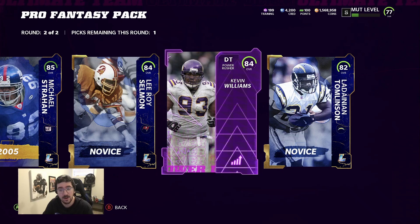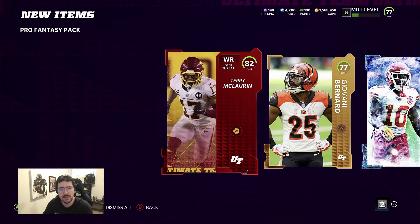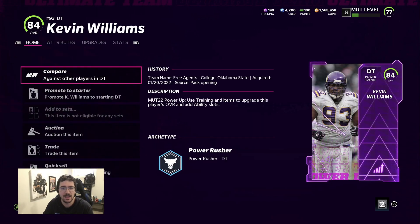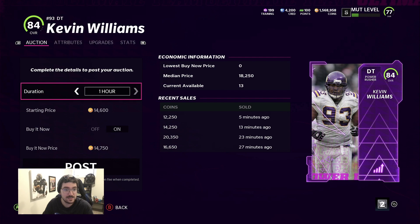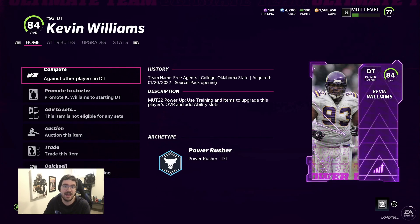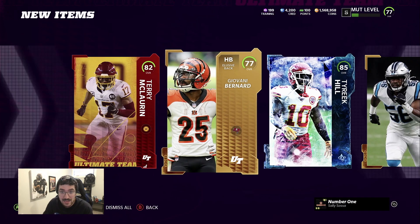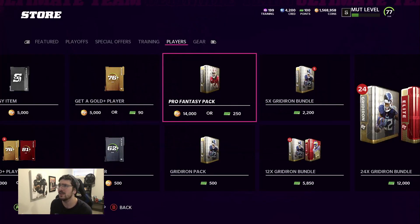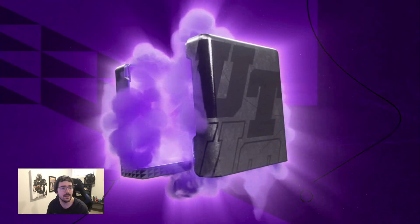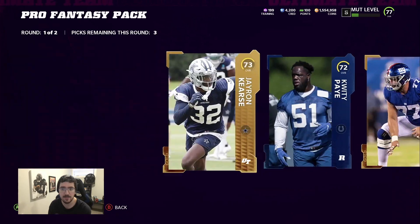Kyle Williams power up - wait, Kevin Williams, does he go for something? I'm gonna just toss this thing up. If it sells, we'll just add another pack into the mix. That was a W pack right there - we got a platy, we got an 85, and then a power up that basically paid for our whole pack. That was just profit of 30k. This pack opening actually might be pretty good, low key - it doesn't look crazy but it might be.